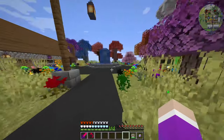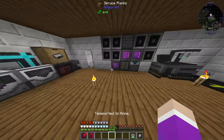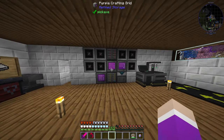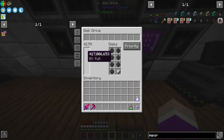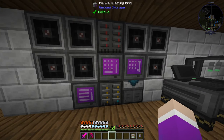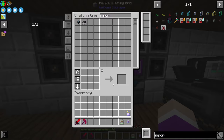We needed to work on storage because at that point we were running out of storage — a lot. That's where the colossal chest came into play, but that ended up giving us a lot of issues so we had to remove it and upgrade to a Refined Storage system, which now currently has 417 million plus another 63.4 million items in total. And because this thing has a creative storage disk, we don't have to worry about storing anything.